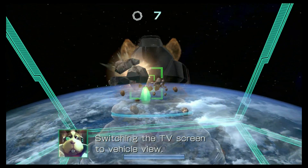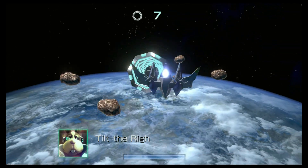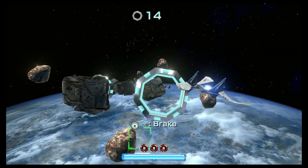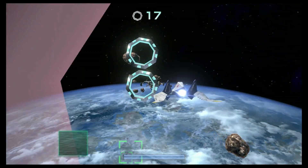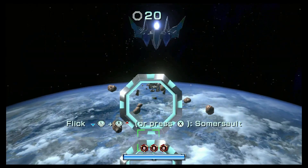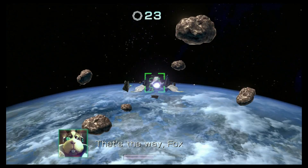Switching the TV screen to vehicle view — check your gamepad for the cockpit view. You can control your speed with the right stick. Tilt the right stick up to use the boost, tilt the right stick down to use the brake. This feels very Star Foxy, like the N64 — although this is an actual tutorial. There we go, so up and down.